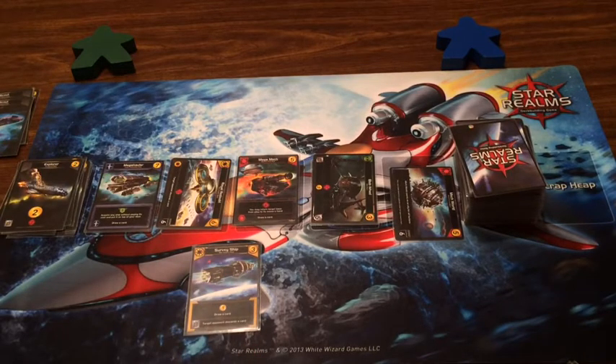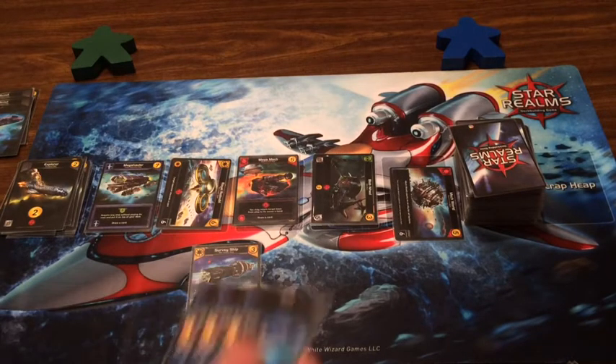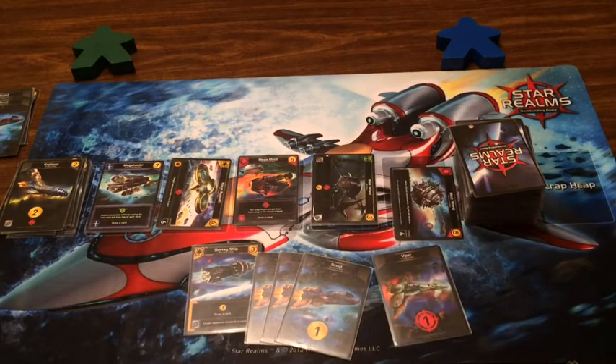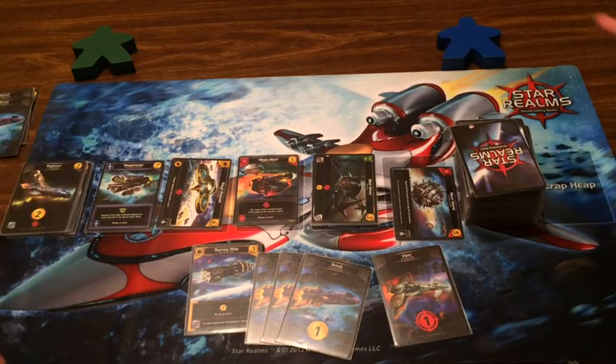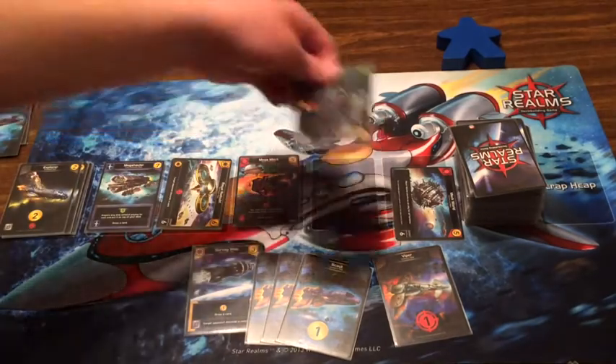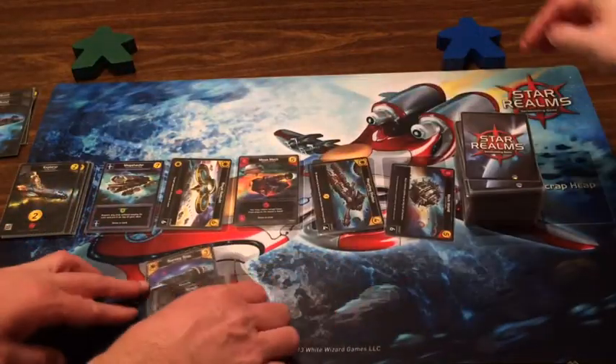I have the Survey Ship so I draw a card — three Scouts and a Viper. Hitting you for one and four money to spend. I could get a Blob Wheel — I should have kept my mouth shut. You know what, I will take the Blob Wheel for three and fizzle the last one.